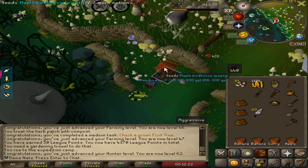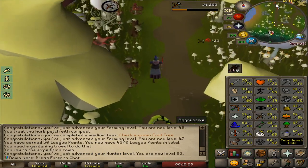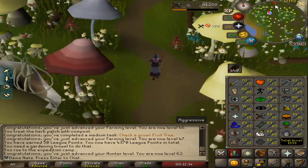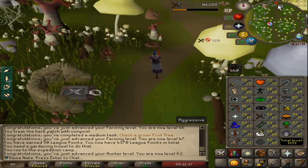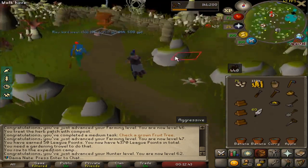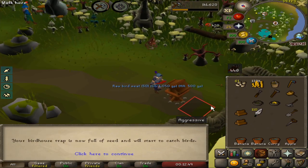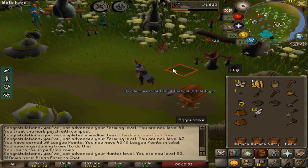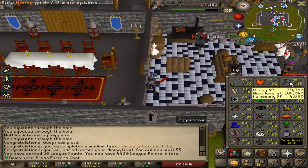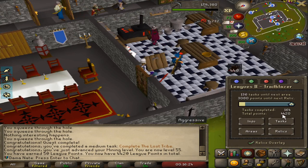The plan is to finish the Death to the Dorgeshuun quest line — I'm gonna do Lost Tribe, Goblin Diplomacy, and then Death to the Dorgeshuun. Then I want to hand in the five long bones I got from the cyclopes and other ogres, which could be some quick experience. Then I'll do Tears of Guthix after that. I just completed the Lost Tribe quest — it got me to 55 mining, it was a medium task, so 50 points, and we're up to 4,420.